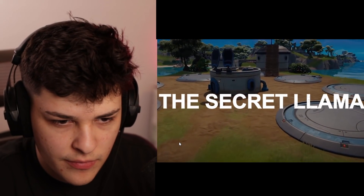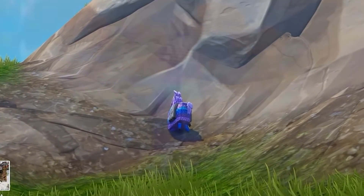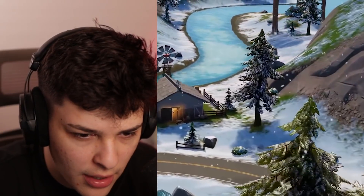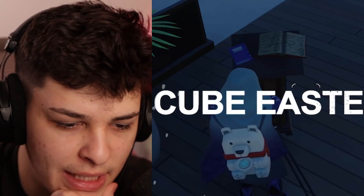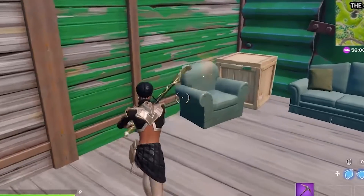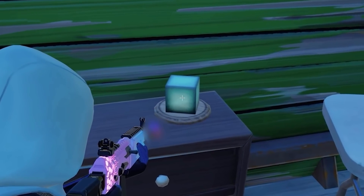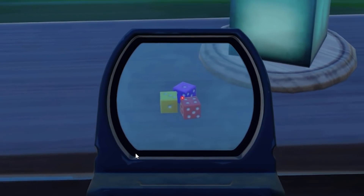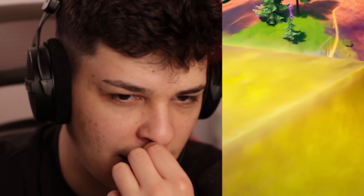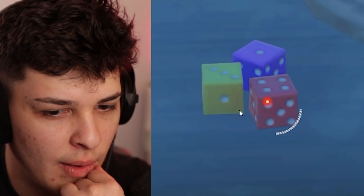In Chapter 3, there's an extremely secret Easter egg — a llama spawns in a specific location every single game. There's also a red cube Easter egg. Over on one of the tables at a POI, you can find a miniature version of the blue cube, and next to it are three dice: a purple one, a golden one, and a red one — just like the real cubes. Purple Kevins, then the golden queens — so does this mean we're going to see a red cube this chapter? I guess time will tell.